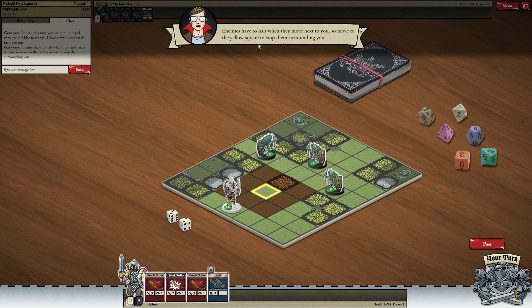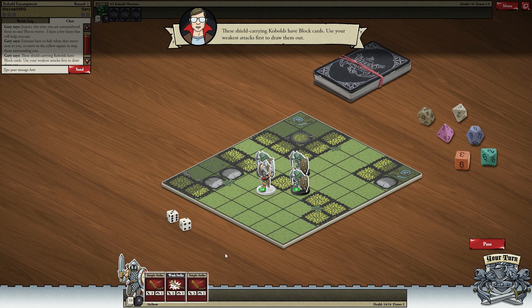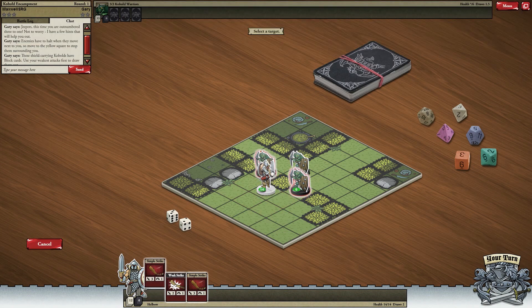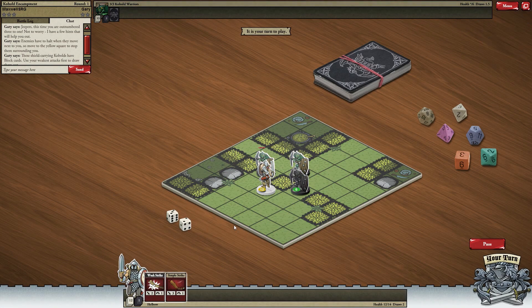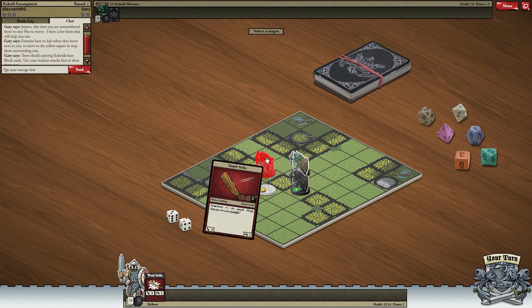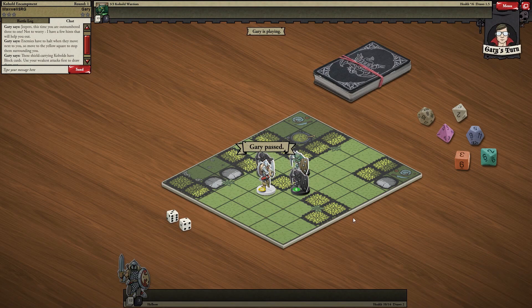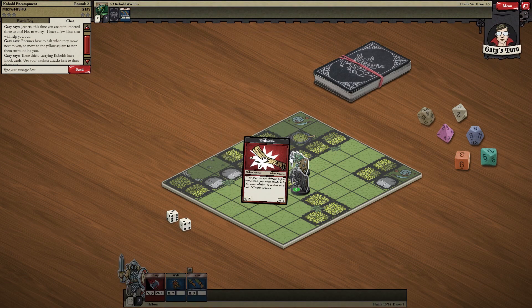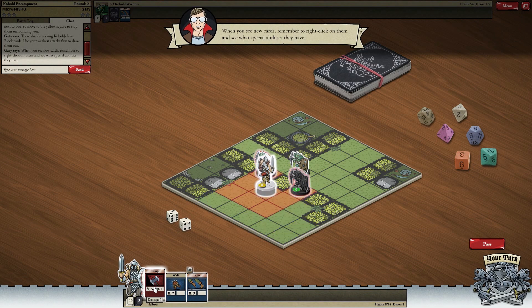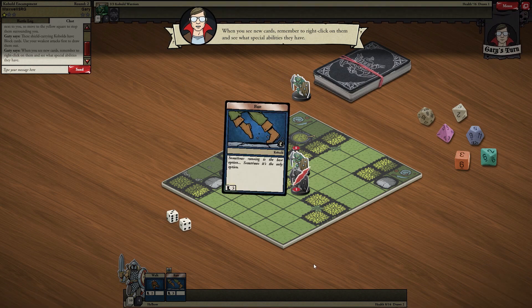Enemies have to halt when they move next to you, so move to the yellow square to stop them surrounding you. They're going to get into range and we've got nothing but crap cards. He's got a block — so we did nothing and then I'm going to get my head punched in. We don't have any cards so we'll pass and get our free movement card. We draw some more cards — walk, run, and chop. I think chop hits two people — it does indeed, that's great.